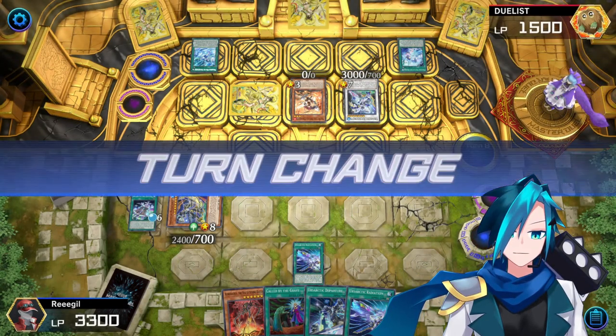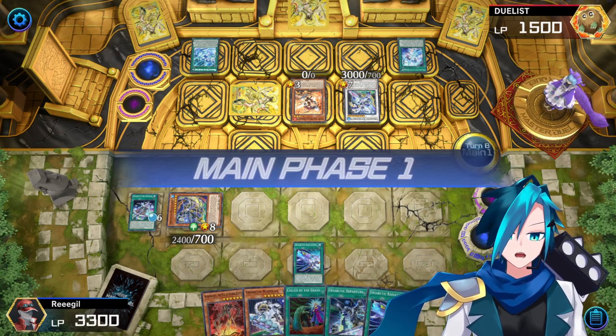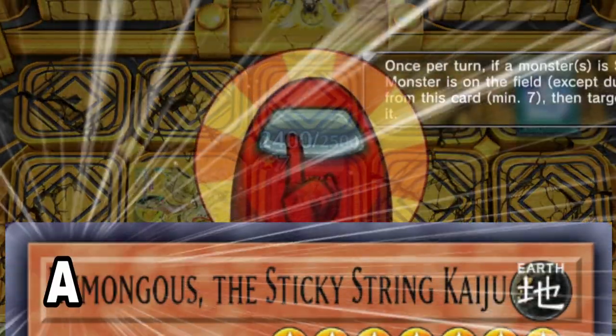Radiation shuffles back in the end phase, trying to give us a better draw the next turn. And how are we getting over our own Septentrion? Relatively easy with Among Us Spider.